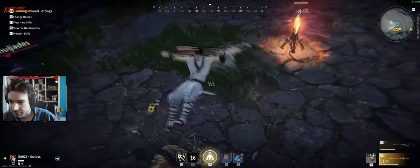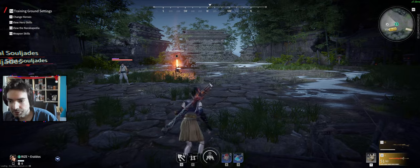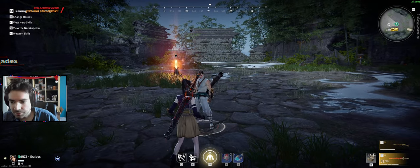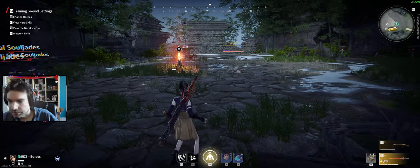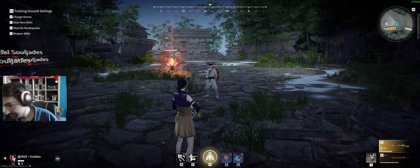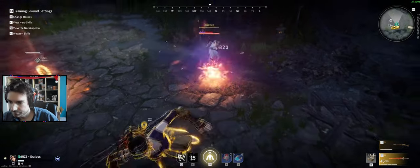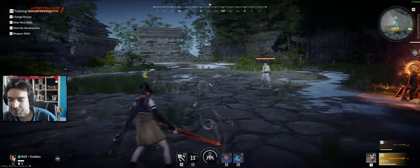I didn't find yet the best handle to get with this. The thing is, you have to jump a lot — cancel the spells after you finish them. For example, when you do this, after the shot, you jump. And after this jump, you can go into the ult or into a shot or whatever you want. So that's it: you have to jump a lot.